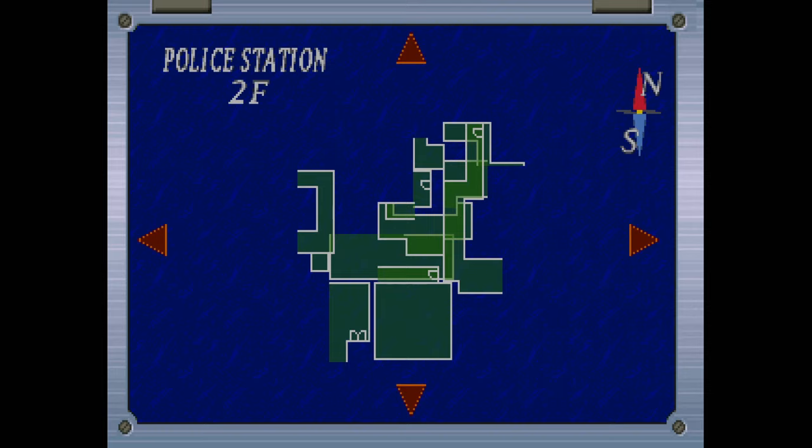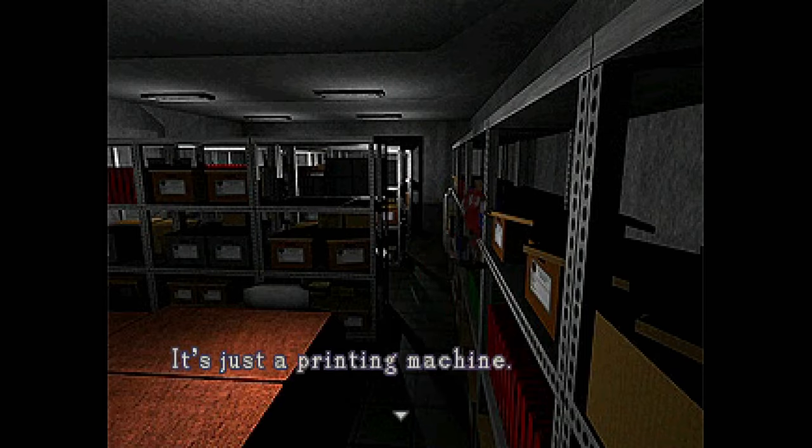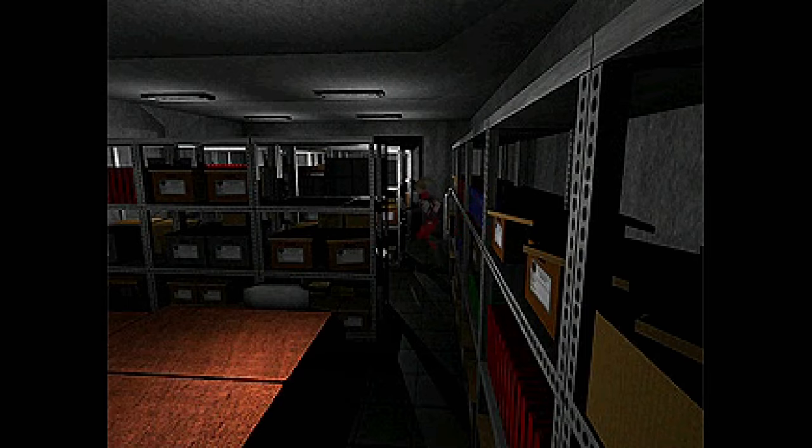I have no idea where the hell I am or what room this is. The biggest problem with this map function is you can't really track it - you have to almost draw a mental map. There's something actually different over here - I'm inside the shelf. I can physically go inside the shelf. How is there a printing machine over here?